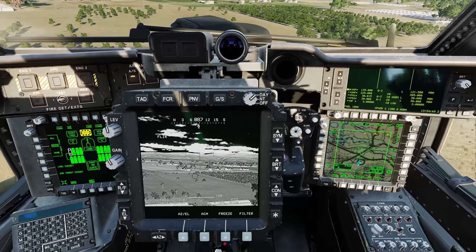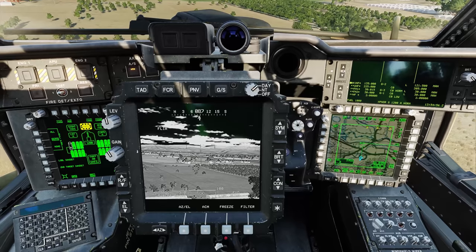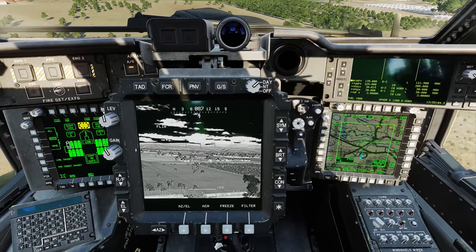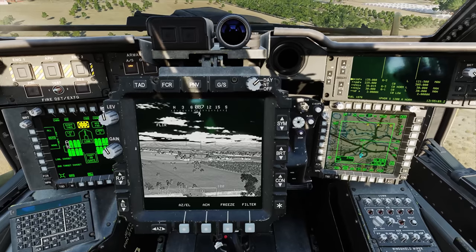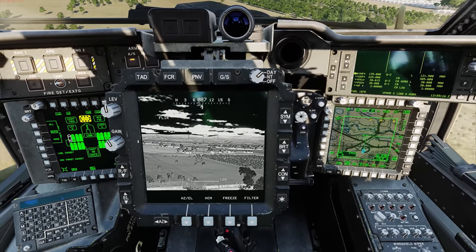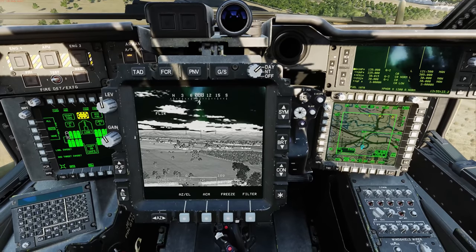As with the Kilo hellfires, we can launch in either lock-on before launch (lowball) or lock-on after launch (low-out). It's important to understand that if the target is 2,500 meters or closer, or if the target is moving, lowball will automatically be used. If the missile cannot attain a lock, it may revert to low-out. If the target is over 2,500 meters away and stationary, low-out will be automatically used. We can also inhibit lowball and force low-out.